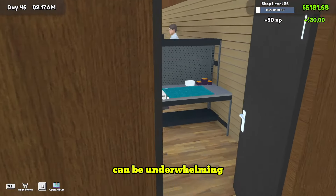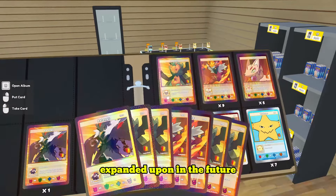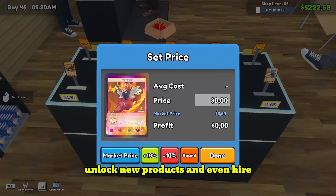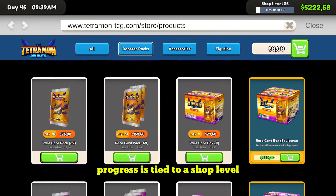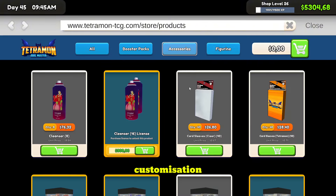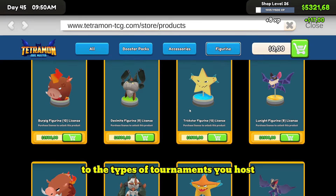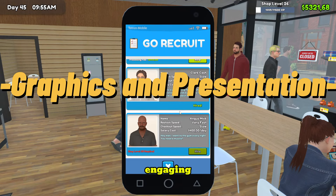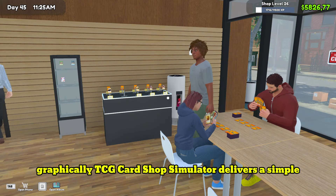These events encourage more traffic and customer engagement, much like real-world TCG shops do through pre-release events or game nights. That said, the lack of visual feedback during events can be underwhelming for players expecting more dynamic interactions — a feature that may be expanded upon as the game continues through its early access phase. As players progress, they can expand their shop, unlock new products, and hire additional workers. Progress is tied to a shop level, and customization extends to nearly every aspect of the shop, from furniture layout to the types of tournaments you host.